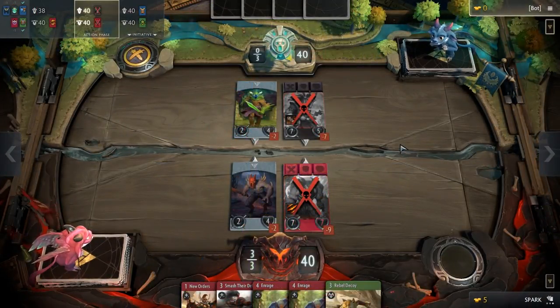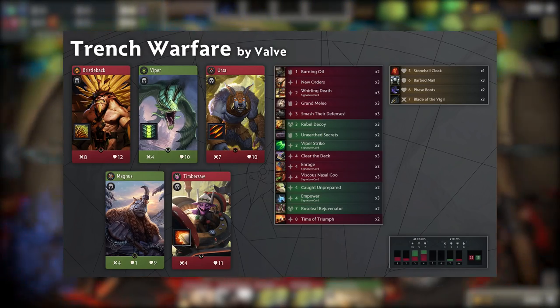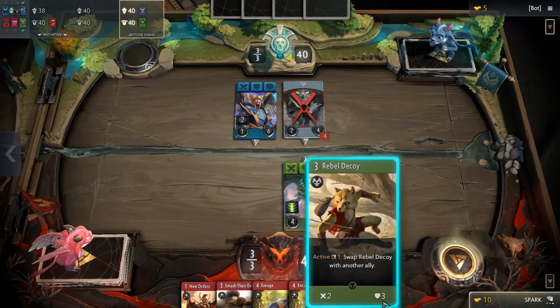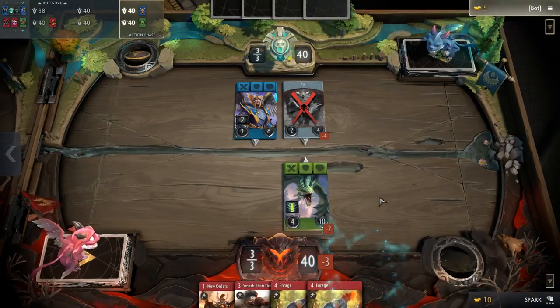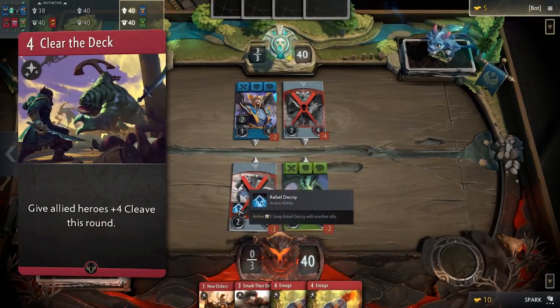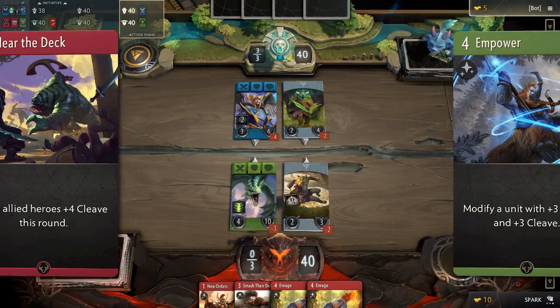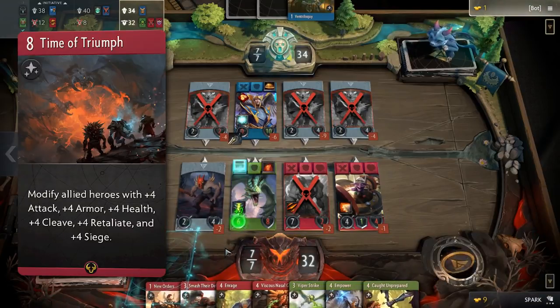The third deck available is called Trench Warfare. This red-green deck relies heavily on heroes and cleave damage, but does not have many tools to clear the board. Do not underestimate it, however, since Ursa and Viper can solo carry lanes with their passive abilities that constantly debuff their enemies. Remember to use Clear the Deck and Empower to deal with wide boards. If you do get overwhelmed at any point in the game, your strong late game tools like Rose Leaf Rejuvenator and Time of Triumph will help you bounce back.